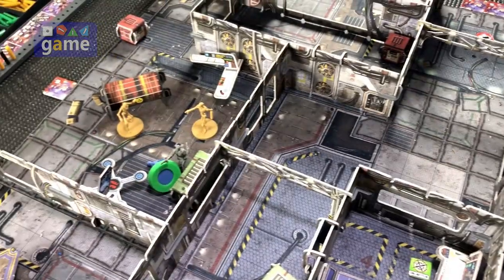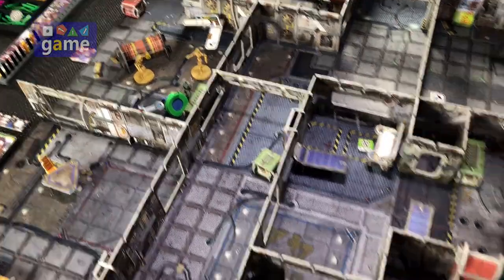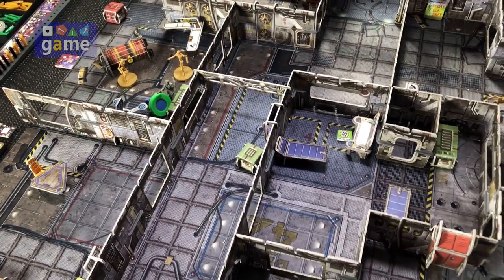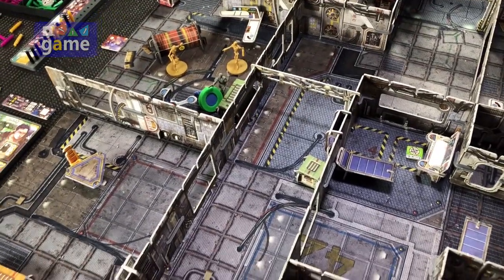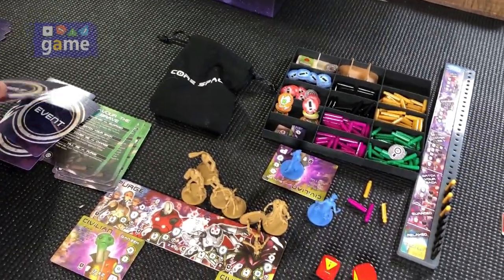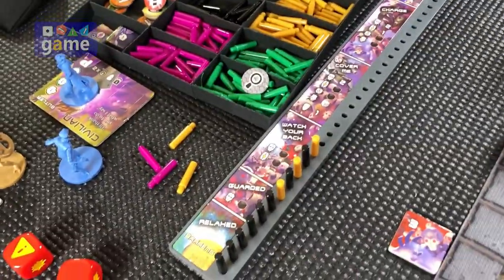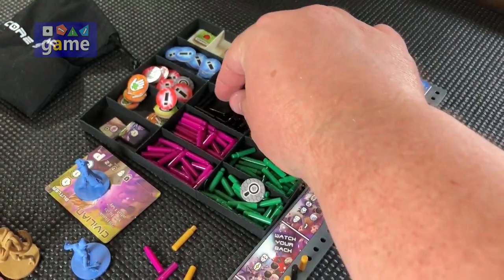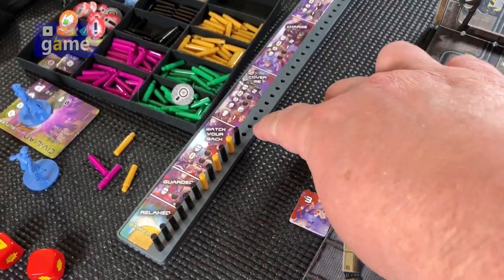We're going to go ahead and go to the civilian turn, but there are no active civilians left in the game, so that phase is skipped. And we are not concluded. So we're going to go to the next round. On to an event card, and again forgetting my order — let me get my peg and advance us. We're now one peg away from being into the next third. We've got one more peg in Watch Your Back, then we'll be in the Cover Me stage, which will bring out even more enemies.